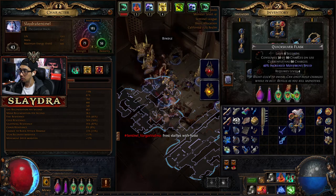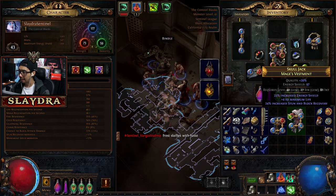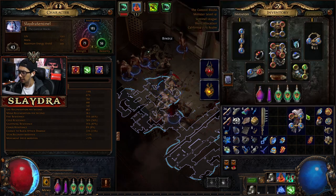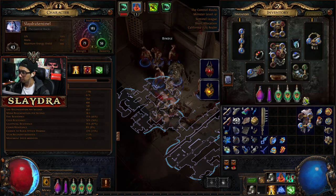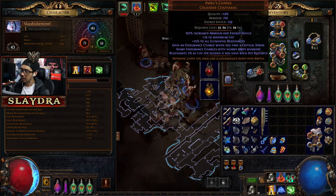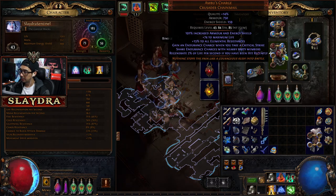We need to move Absolution to the top. So we're going to take Absolution, Minion damage, added lightning damage, as well as physical to lightning. We don't need this anymore. Now in the Ambush, we put Ray Spectre, then the Purity, Skitterbots. I need a spot for Flame Dash.